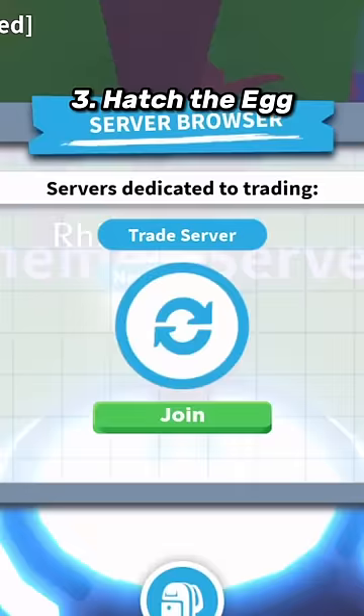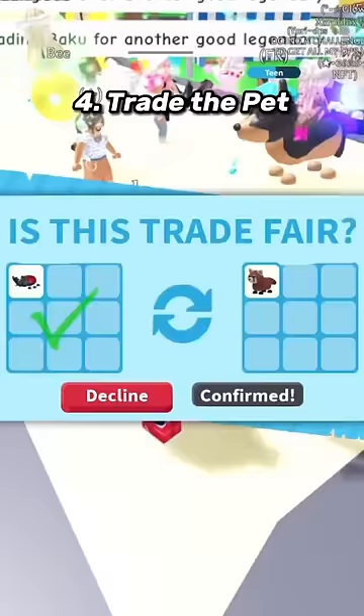Then when you hatch the egg, go to a trading server to look for better trades. Someone will trade you better unwanted pets. After that, repeat the same thing and ask for the same pet to then make neon, then trade that up for a legendary pet.